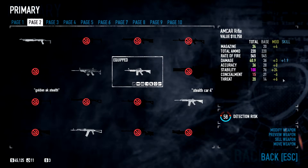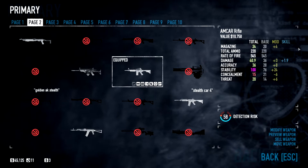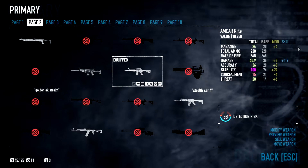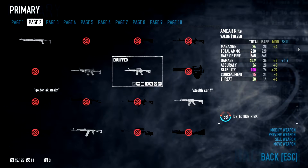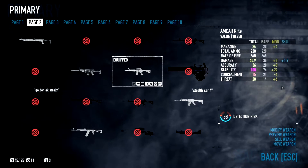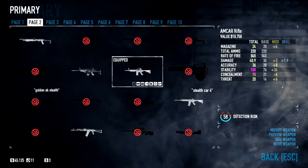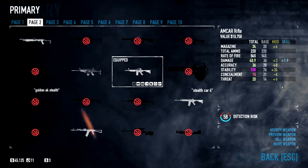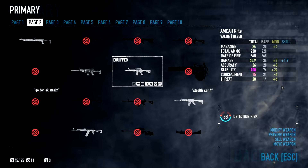Let's take a look at all the stats. We have a 24 magazine size, which is average. The ammo is 220, which is on the higher side — pretty good. The fire rate is 445, which is slower than the CAR-4. Damage is 40.9, which is on the lower side for an assault rifle. Accuracy is 36, which is bleh, and stability is 100.